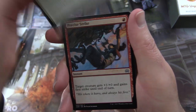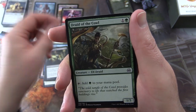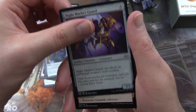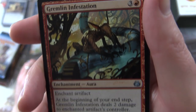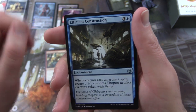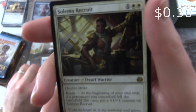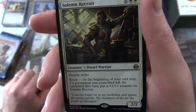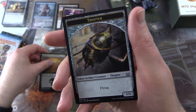Next pack: Aether Revolt. We have Caught in the Brights, Precise Strike, Hinterland Drake, High Spire Infusion, Resourceful Return, Druid of the Cowl, Iron Tread Crusher, Universal Solvent, Night Market Guard, Destructive Tampering. Uncommons: Gremlin Infestation, Efficient Construction, Airdrop Aeronauts. And the rare is Solemn Recruit — Creature Dwarf Warrior 2/2 with double strike. Revolt trigger: at the beginning of your upkeep, if a permanent you controlled left the battlefield this turn, put a plus one/plus one counter on Solemn Recruit. Plus a Swamp and a Thopter Token.